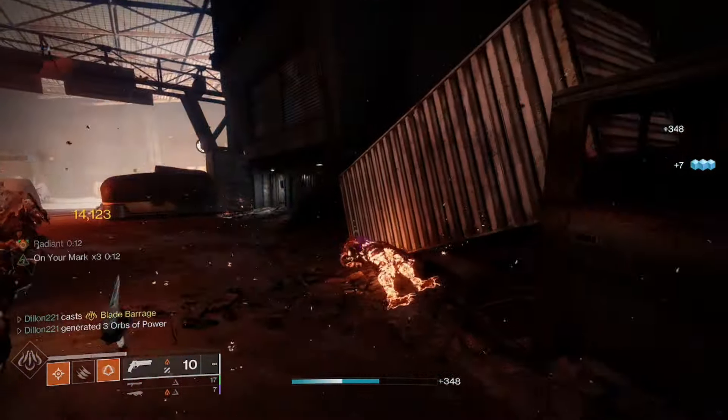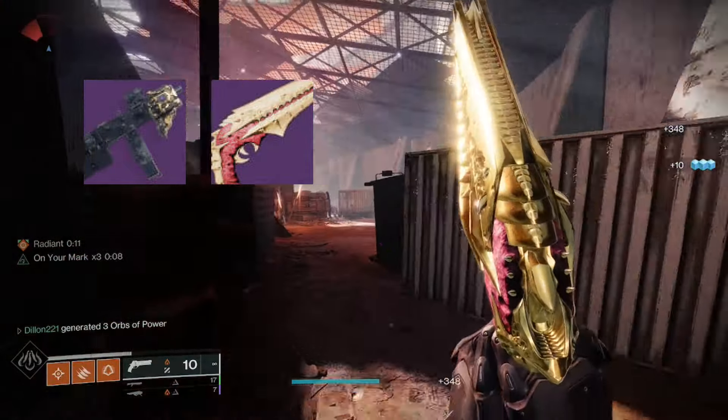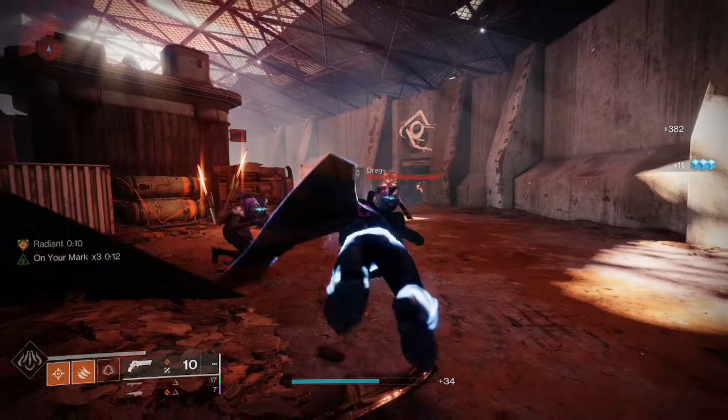I would suggest pairing a weapon with Incandescent on this build. I'd strongly suggest something like Calus's Mini Tool, or what I prefer, the Zeuli's Bane — mine has Explosive Payload and Incandescent on it.